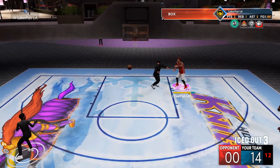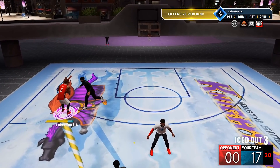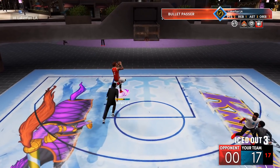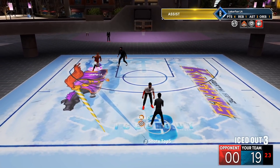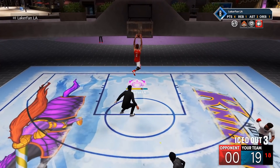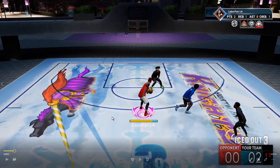Anyway, he misses the three, I grab the board, kick it back out. Once again on the inbound — he's already seen this like three times in this game so there's no excuse for a bad reaction. But once again he takes a step toward me as I do that little setup move. I don't know what it is about that setup move that makes everybody take a step toward the three-point line — maybe they think I can shoot. Overall this works literally every single time, and I've even done this against good people.